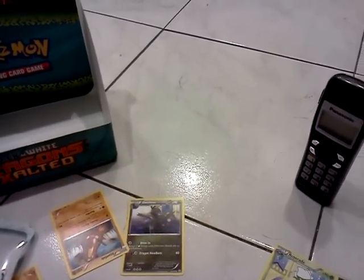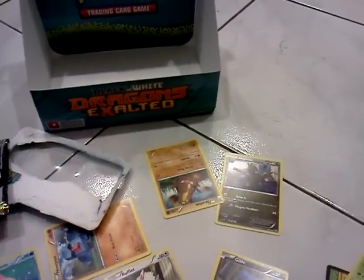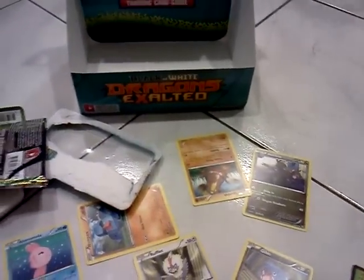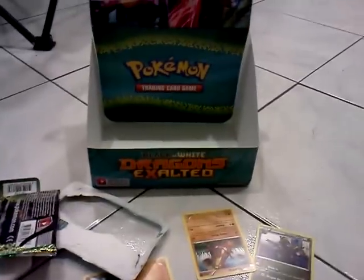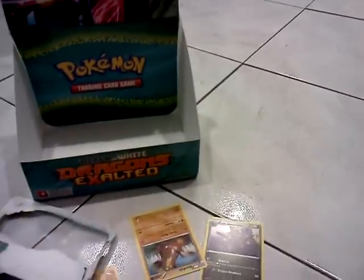I told you you'd get another one. Alright, that's your new probe card — red card. Yeah, alright. So it's black and white all over again. And it's a water type. Horrible pack, but thanks for watching.